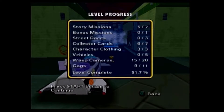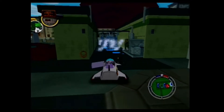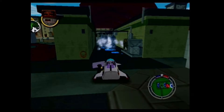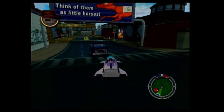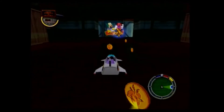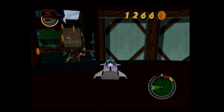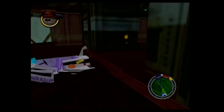Now for a quick look at our level progress: five story missions complete, only one more collector card to get, we haven't collected any of the vehicles yet, 15 of the 20 wasp cameras have been destroyed, and there are only two more gags left to go. Let us go find the bonus mission.